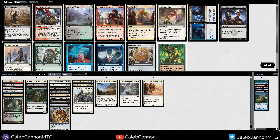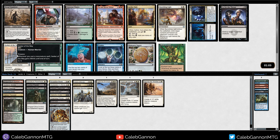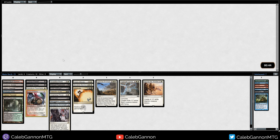Figure of Destiny! There's a lot of good cards in this pack. Figure of Destiny, Dreadwanderer, Seeker of the Way is okay - I don't think I'm going to take it. Banishing Light - I think I take Figure. What do I have as far as removal? We have Vindicate, Settle the Wreckage, Declaration in Stone, Swords. I think we have a good bit of removal. I'd rather just have early plays that hit hard. Maybe we can wheel Dreadwanderer or Seeker of the Way.